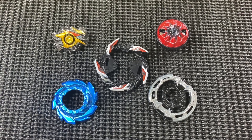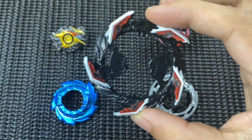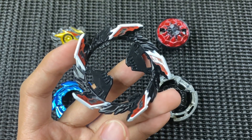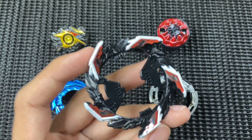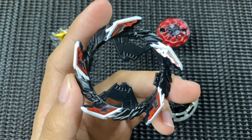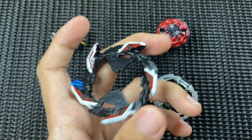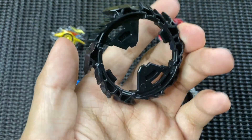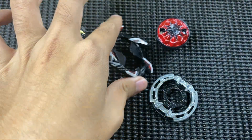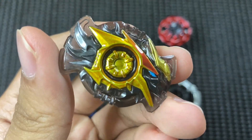Yang pertama, ini dia sparking ring iaitu King. Ini ialah satu-satunya build left spin dalam RB28 - sangat gempak! King ialah ring balance dengan 5 bilah. Belakang hanya hitam dan putih sahaja, tapi cantik - memang cantik. Putih dia pun cantik, kalau pusing nanti korang tengok lagi cantik.